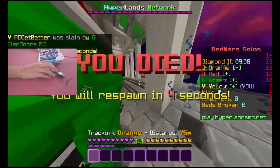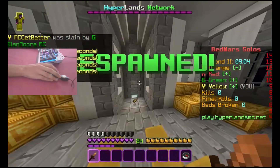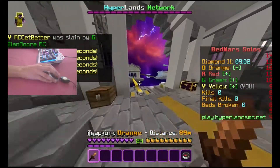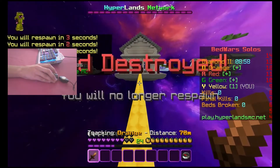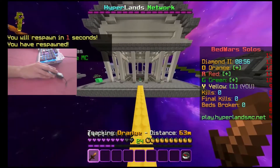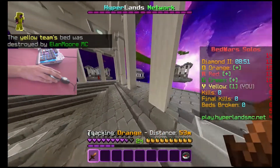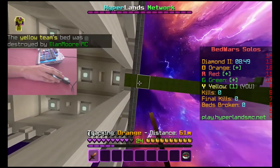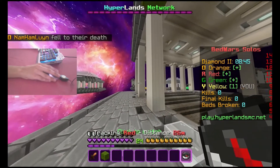Aiming with this mouse is so hard. Green's gonna probably go for my bed, that means I need to protect it. I don't think I can protect against this guy. The moment I go against him, I'm probably gonna be finaled. So I need to go get geared or something. I can't really go to Green's base because I didn't pick up any blocks unfortunately, which was really, really foolish of me.